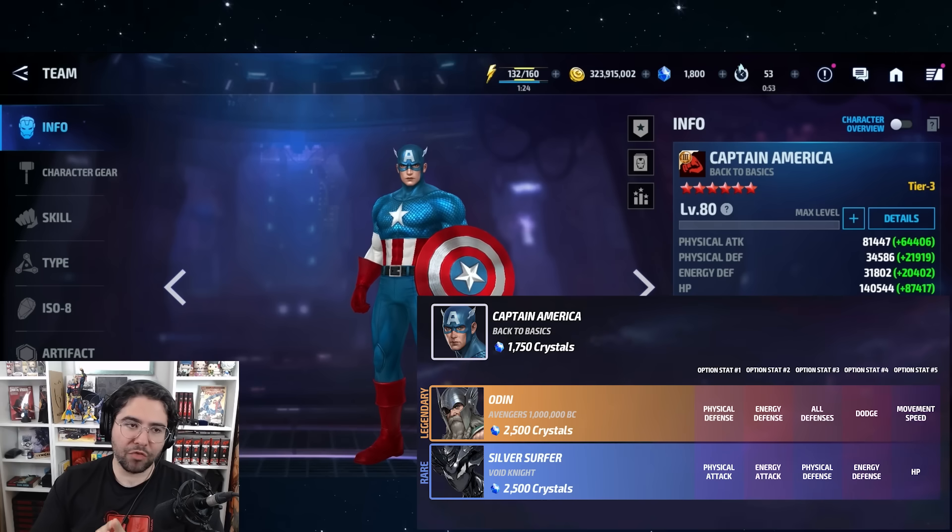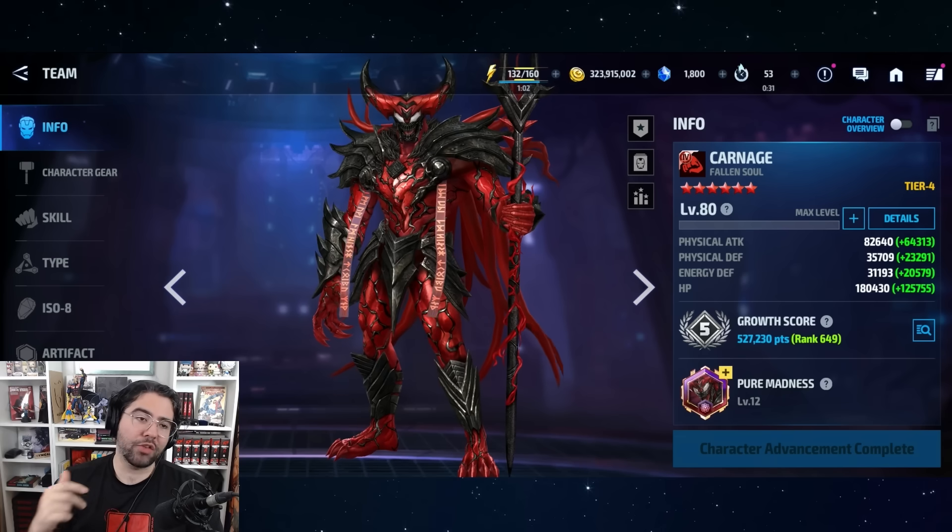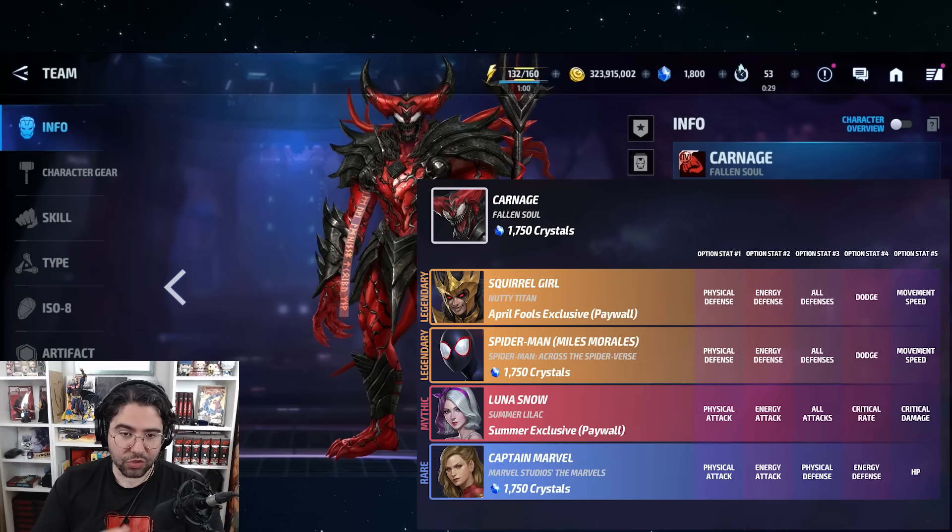Captain America's Back to Basics uniform still has a lot of room to grow. For now the options available are very good — you start off with legendary Odin, which is not the best option for Odin but still good, and then you hit rare Silver Surfer, which is arguably the best because it gives you the flexibility of either attack or HP. Carnage is another tier four with excellent optionals.